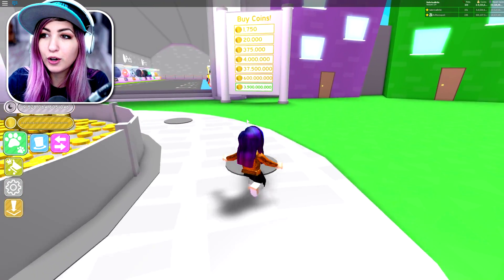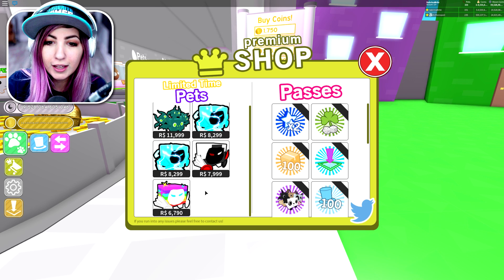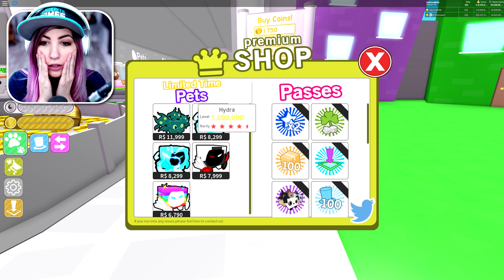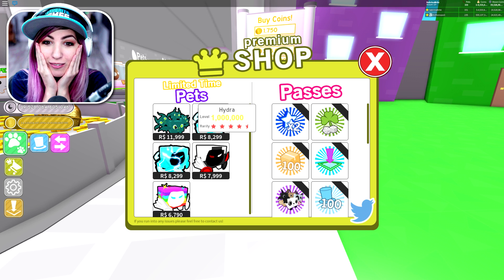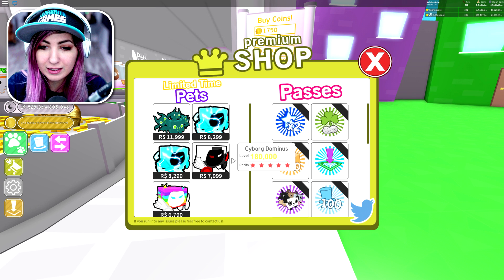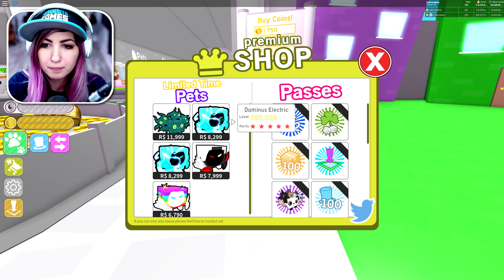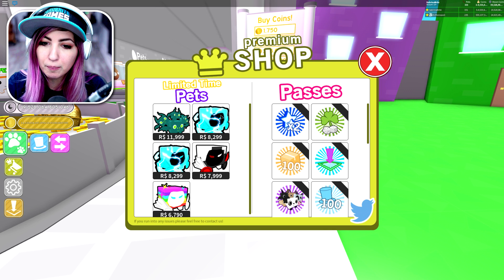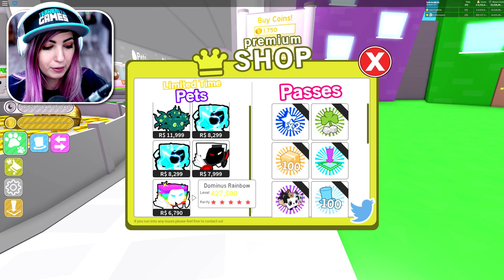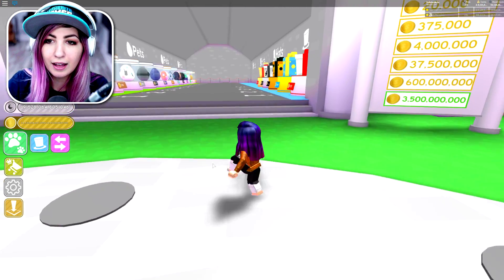I just joined for the very first time. The first thing I'm gonna check is the shop since I don't have to go anywhere for that. In the shop, you can see we have the Hydra pet. It's level one million in the shop. Why is there two Dominus Electrics in the shop? Oh, they're the same. And then you can also get the Dominus Rainbow. No new game passes, so we're good on that. Nothing new down here — everything looks the same in Earth.